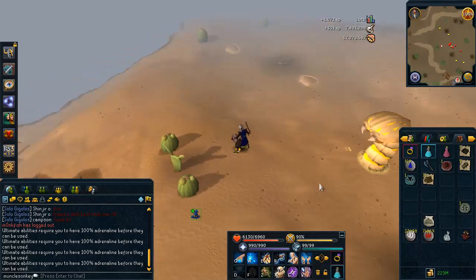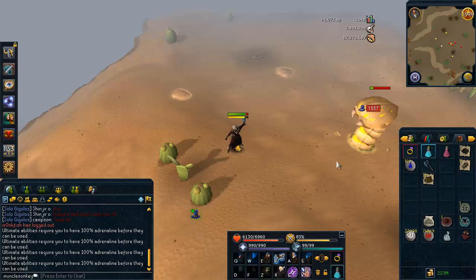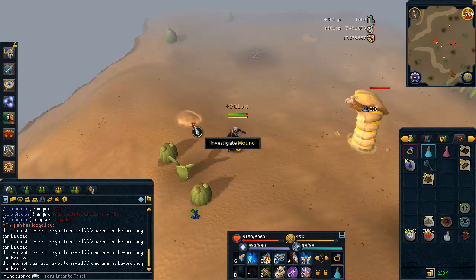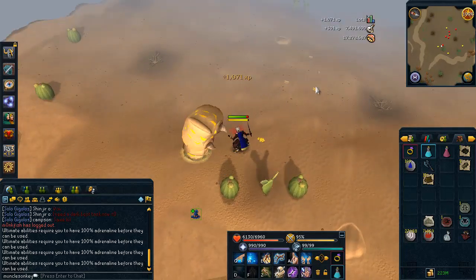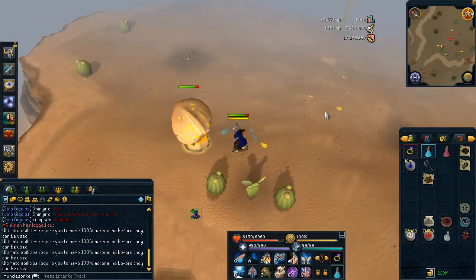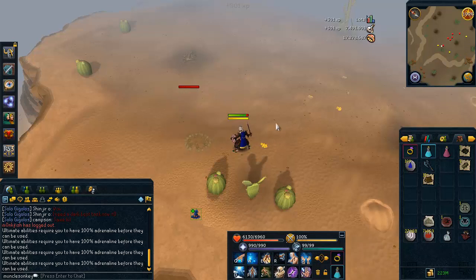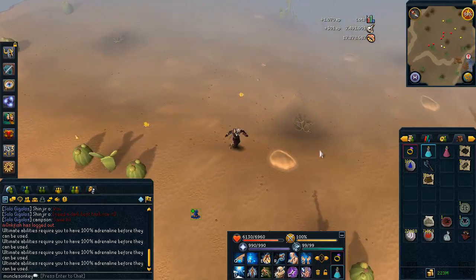I also want to maybe get a Dark Beast task and get some of those new armor scraps for the level 90 mage armor, because I've been hearing they're selling for a ton of money right now. So if I do get one of the tasks that drops those armor scraps, that's going to be really nice — possibly make some money on those. I'm not going to be buying the new range armor or anything because I feel like it's kind of a waste of money and I really don't need it. But if I get my hands on any scraps, I might show you guys what it's like.